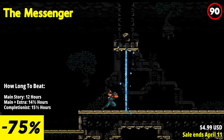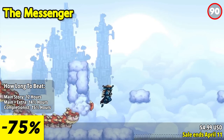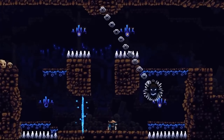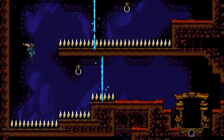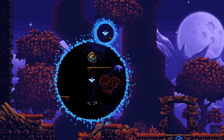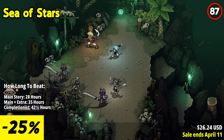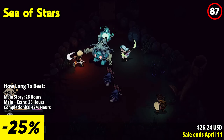The gameplay in The Messenger is tight and responsive, making platforming and combat a joy to experience. Players control a ninja-like protagonist armed with a sword and various acrobatic abilities, allowing for precise and satisfying actions. The level design is carefully crafted with cleverly placed obstacles, secrets, and challenging enemy encounters. The game strikes a balance between challenging and rewarding, encouraging players to master their skills and overcome obstacles.